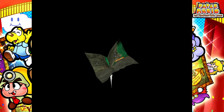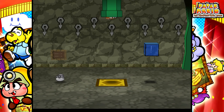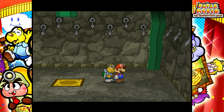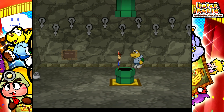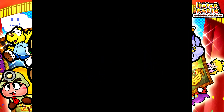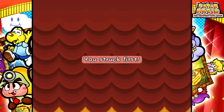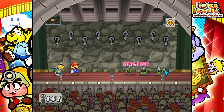Here on floor 430 we got a Zap-Tap badge, which is okay. I like how floor 429 had a mover, and now 431 has another mover. We're just moving right on through this pit. I'm not getting the drop on me that time.